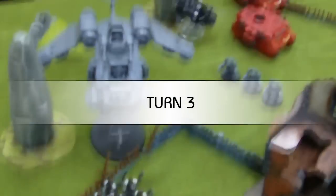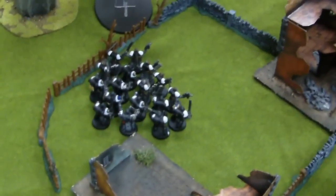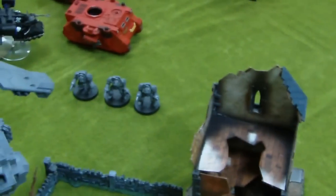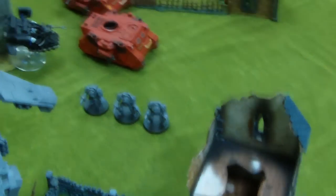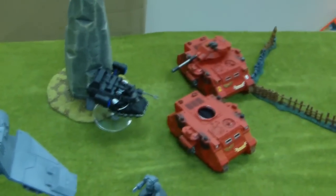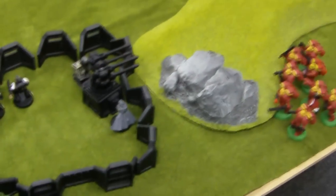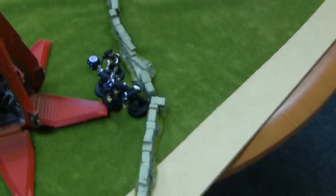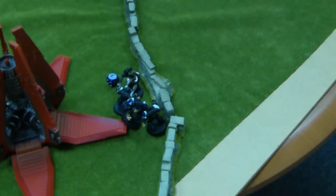End of Blood Angels turn 3. The Stormraven came in and unloaded everything into a squad, killing 3 men. One Neophyte made 7 four-plus saves against the Hurricane Bolters. The Terminators regrouped and didn't do much else. The Predator fired everything, hit with one Lascannon and immobilised it but didn't destroy it, so it can still fire back. The squad is no longer pinned so they can fire normally. The Marshal is still on the gun, though he looks likely to get charged. The Death Company was finished off, freeing that Crusader Squad to move.